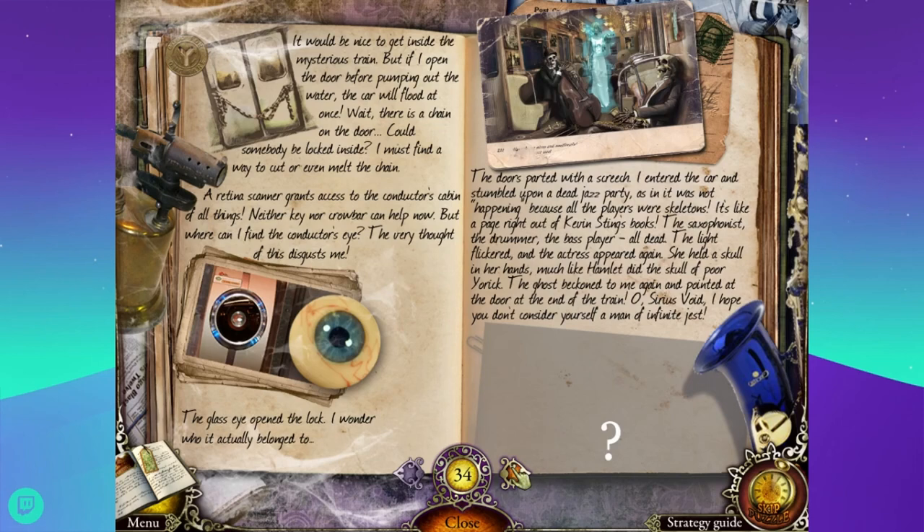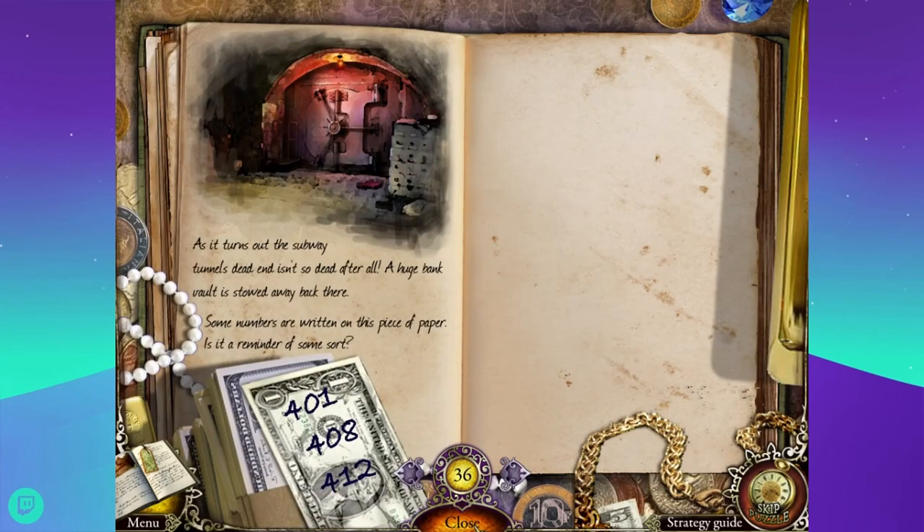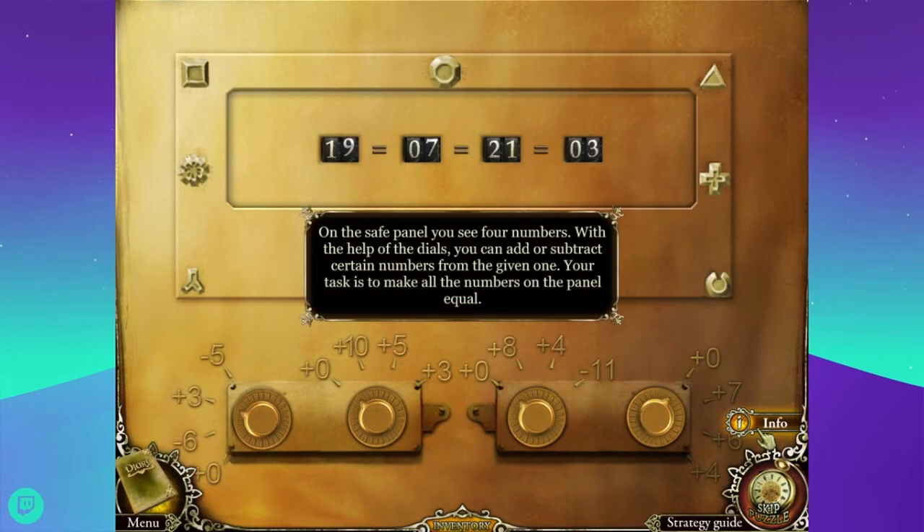Can I just break this with a gloved hand? No. I'm still missing something there. The doors parted with a screech - I entered the car and stumbled upon a dead jazz party. As in it was not happening because all the players were skeletons. That's terrible. It's like a page right out of Kevin Sting's book. The saxophonist, the drummer, the bass player, all dead. The light flickered and the actress appeared again - she held a skull in her hands, much like Hamlet did. The skull of poor Yorick. The ghost beckoned me again and pointed at a door at the end of the train. Serious Void, I hope you don't consider yourself a man of infinite jest.